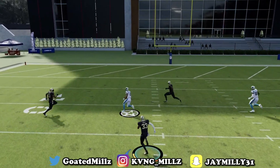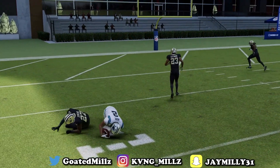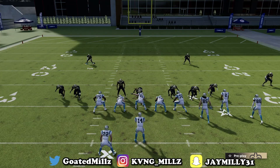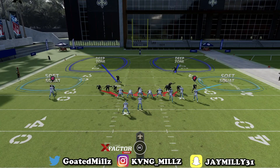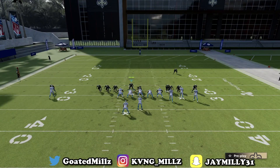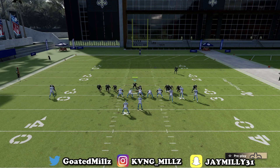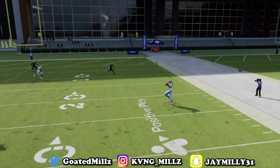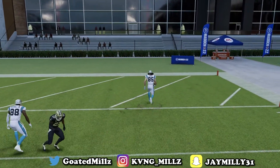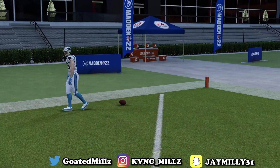Let them snap the ball — this is a hell of a blitz right here. The field is going to be open, but your user has to be great. This is a user-dependent defense. The only thing that can beat you is the middle of the field, but you can't give up anything deep — so stay right here. Take away the middle of the field; if something goes deep you're fine, just make a tackle. The only thing you have to do with this defense is make tackles.